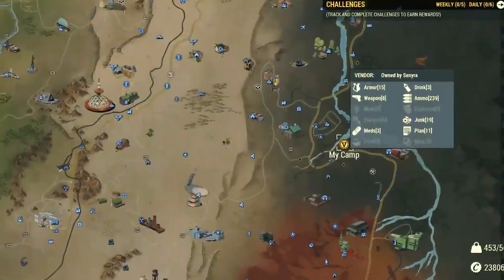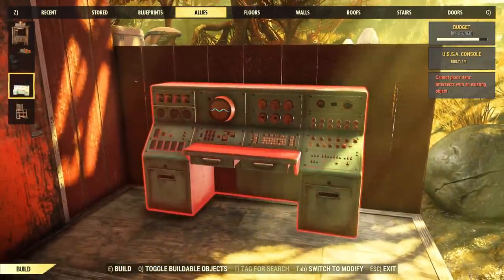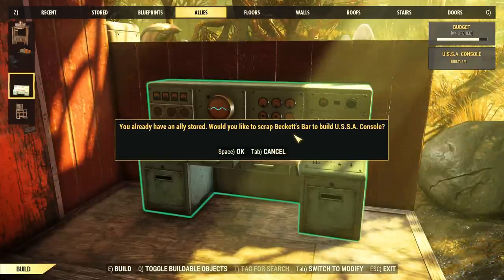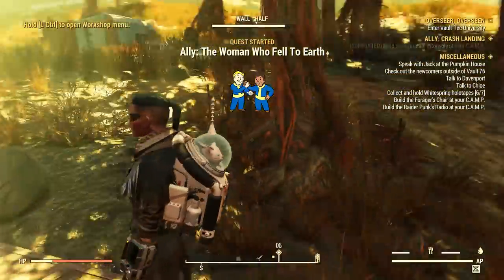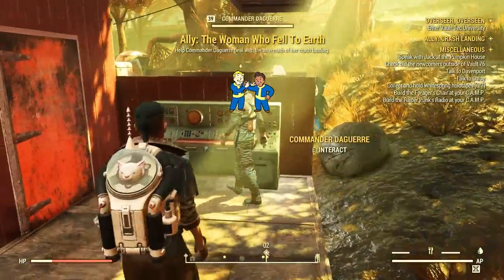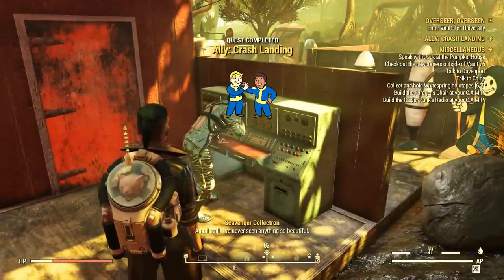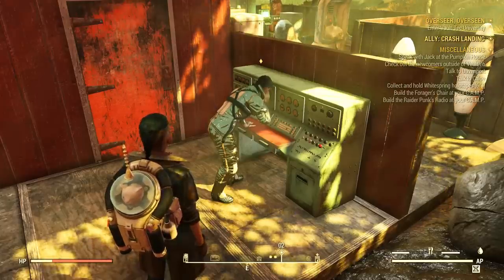To complete the recruitment quest, go back to your camp, build her console under the allies tab, and she should spawn shortly, just like any other minor companion. Her personal questline will then automatically start and the previous quest will also complete. Get to know her more, move on to the next quest, or observe her behavior in the camp. Note that as a major companion you can befriend or even romance Daguerre as your relationship with her progresses — she has over a dozen missions in her questline.